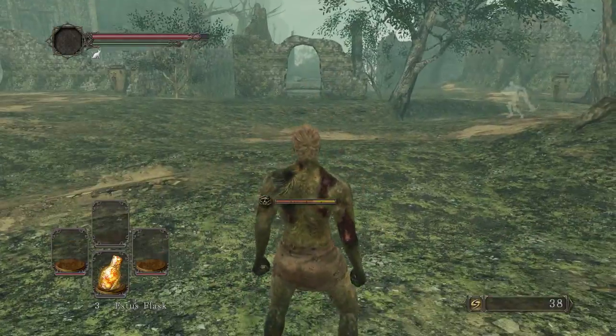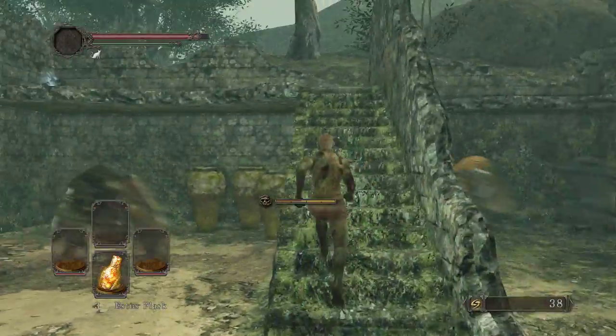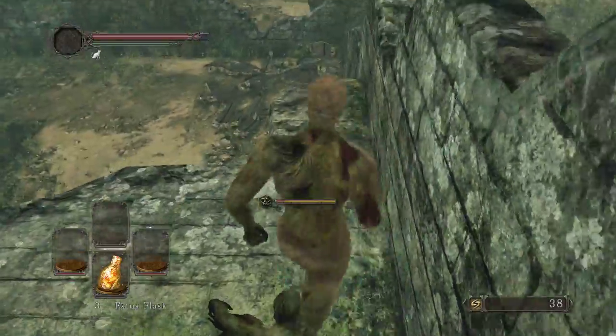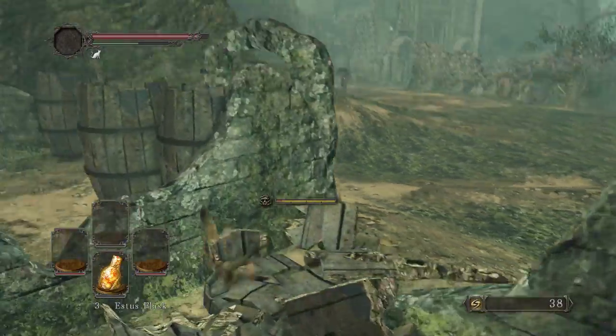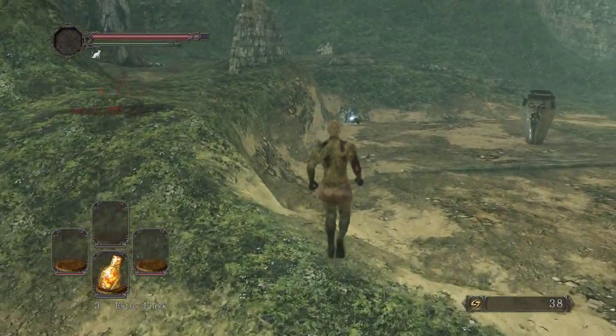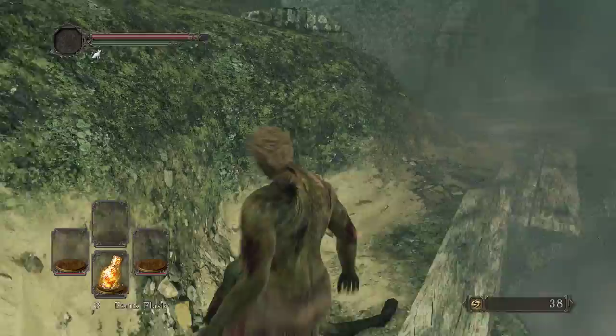This is where we went over to get the one thing. Up the stairs where the line is, there's I think a pharaoh's lockstone and a soul. As I come out here I'm going to head out this way — don't fall down the planks quite yet. There's a life gem.